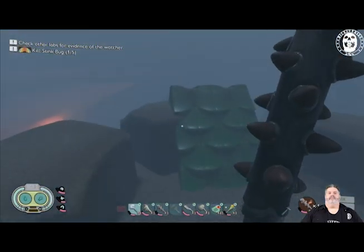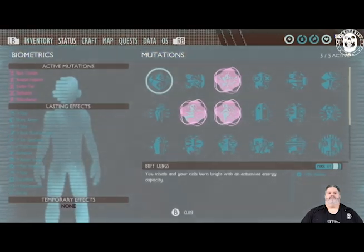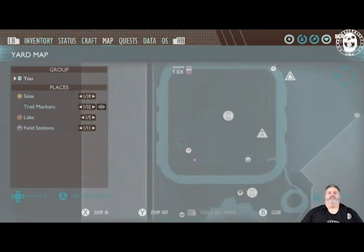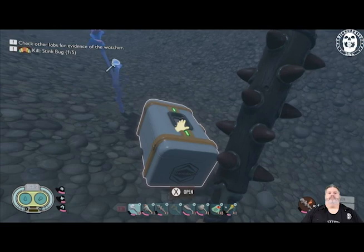First we'll start over here at the sandcastle. There are four buried treasure chests. If we go to the map, you can see it's over here on the southwest corner. There's a little boat around it, and there are four of them in here — they will still glisten in the sunlight the way that we saw before.